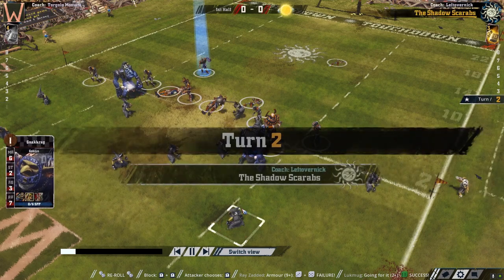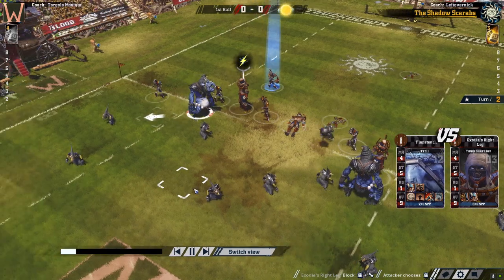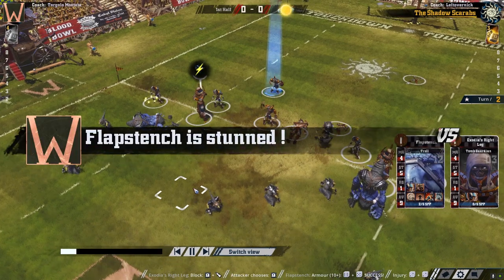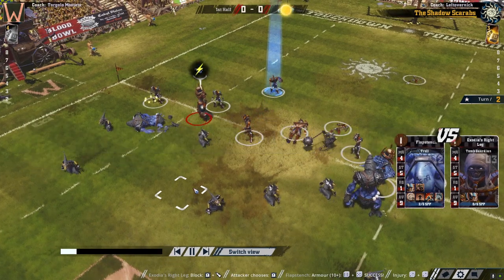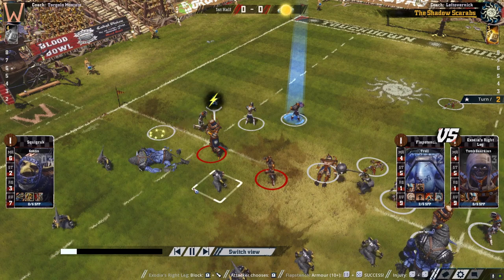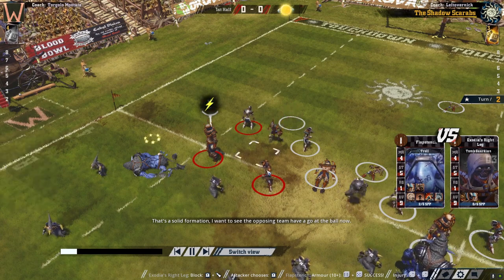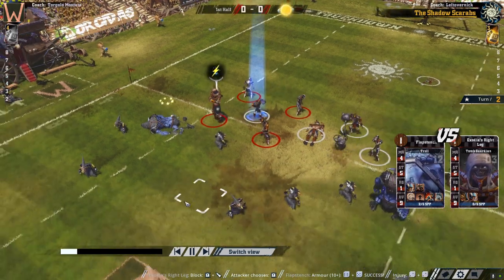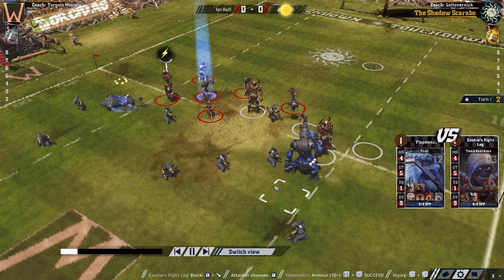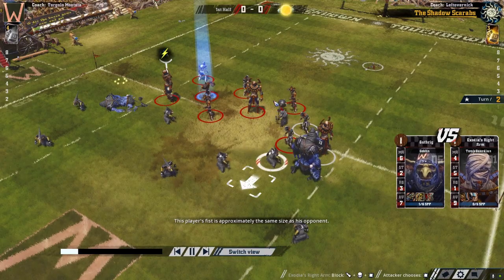Mummy stands back up and takes out the troll — just a stun though. The Khemri player is now trying to form and advance the cage. You could have already gotten those goblins in there on the ball carrier, and this would have been a little bit harder for the Khemri to deal with. Move two on the right side in to start flanking, move two on the left to flank around, and have the rest cover the center — that would have pretty much halted the Khemri advance there.